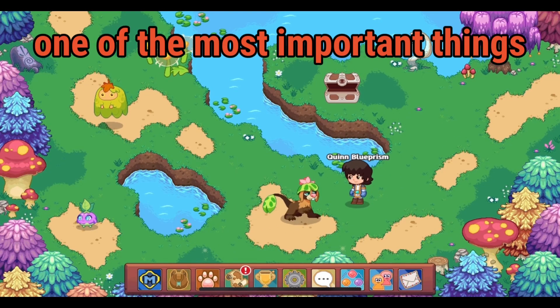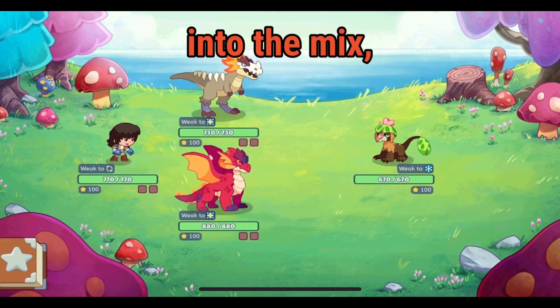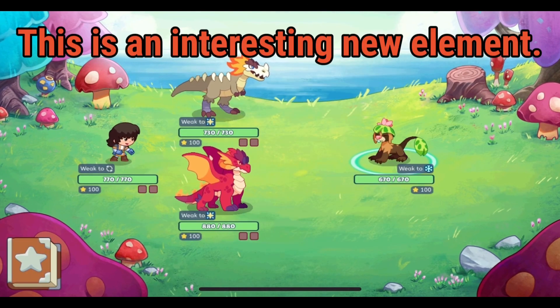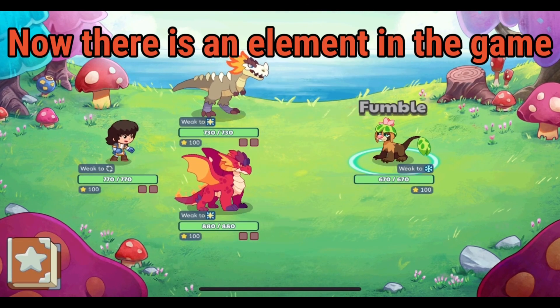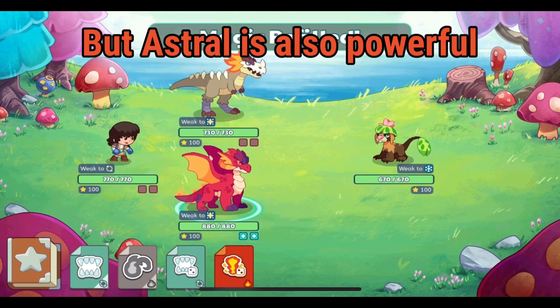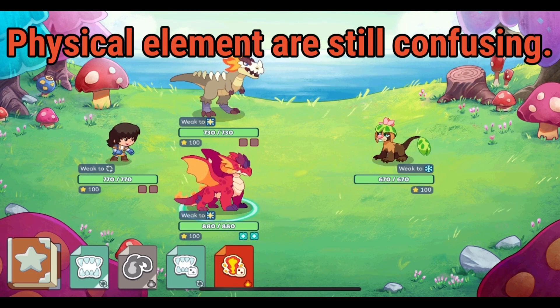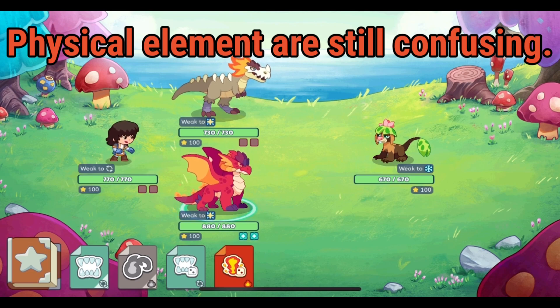One of the most important things is the introduction of a new main element into the mix: physical. This is an interesting new element. There is an element in the game that is powerful against Astral, but Astral is also powerful against it. The mechanics of this physical element are still confusing.